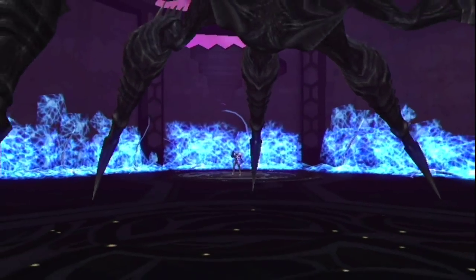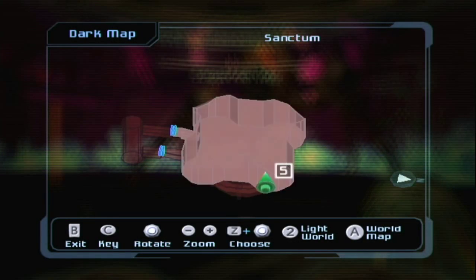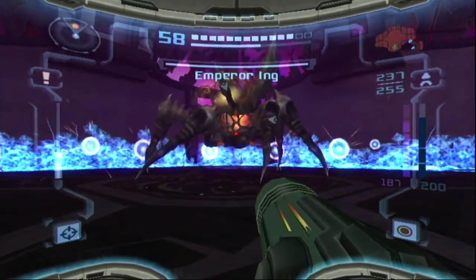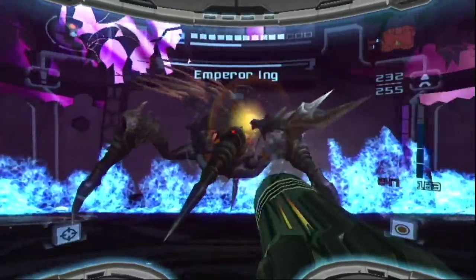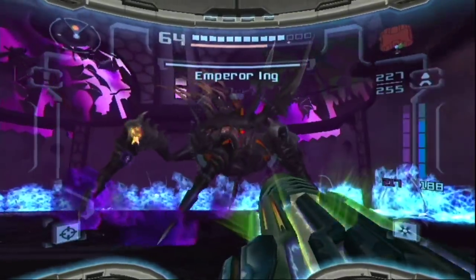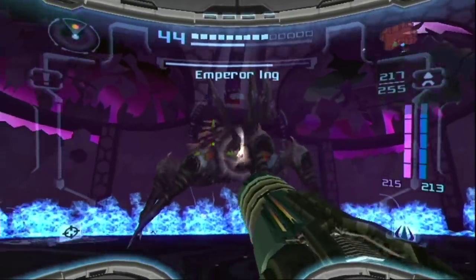Time for the final phase. This is where he shows us his true form — the leader of the Ing, the Emperor. Now in order to damage him, you're gonna have to overload him with energy; in other words, just keep pumping him full of attacks. When it's orange, just about any attack will work — missiles, power beams, and things like that. However, when it goes light or dark, you need to hit it with the opposite element. When it's white, hit it with dark, and vice versa. You can also use the Annihilation Beam to take out the core and it'll do a lot of damage.